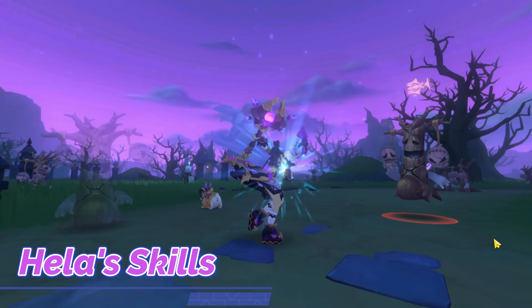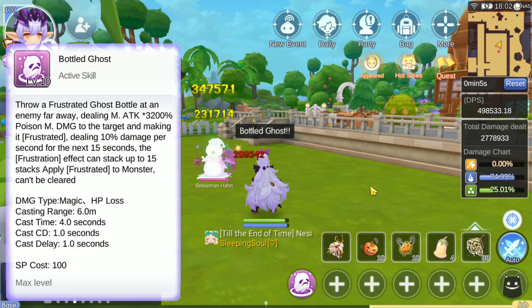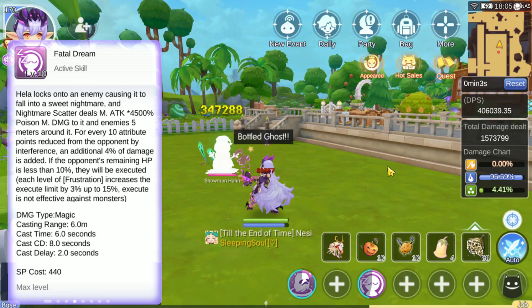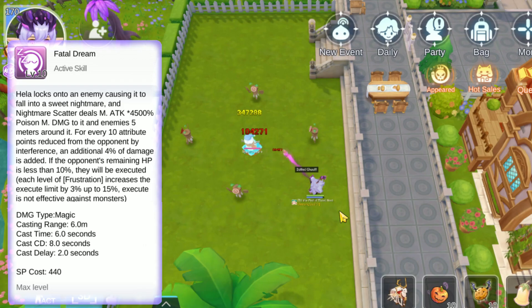Let's look over her kit for playing and activating her core passive and bringing out her full potential. I will be displaying the max level tooltips. Bottle Ghost is your basic attack — throw a ghost bottle at the enemy, dealing poison magic damage and applying Frustrated. Frustrated deals 10% damage per second for 15 seconds and can stack up to 15 times. Fatal Dream is your only AoE spell and spreads off your target. A nightmare scatters, dealing poison magic damage to 5 meters around. For every 10 points reduced by Phantom Interference, additional damage is applied. If the opponent's HP is less than 10%, they will also be executed. Stacks of Frustrated can widen this execute range up to 15%. The execute cannot work on monsters.